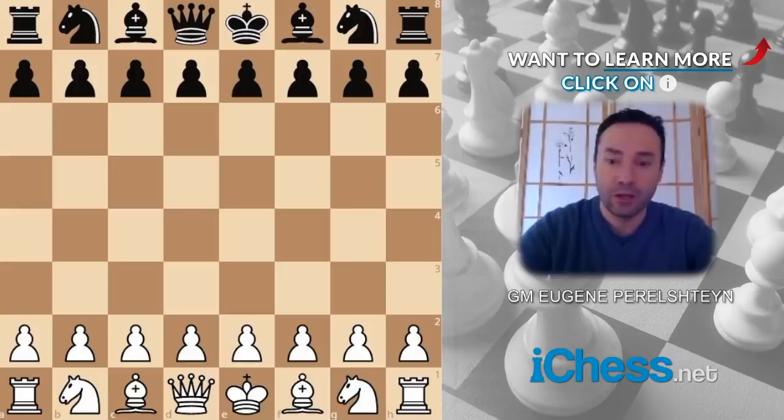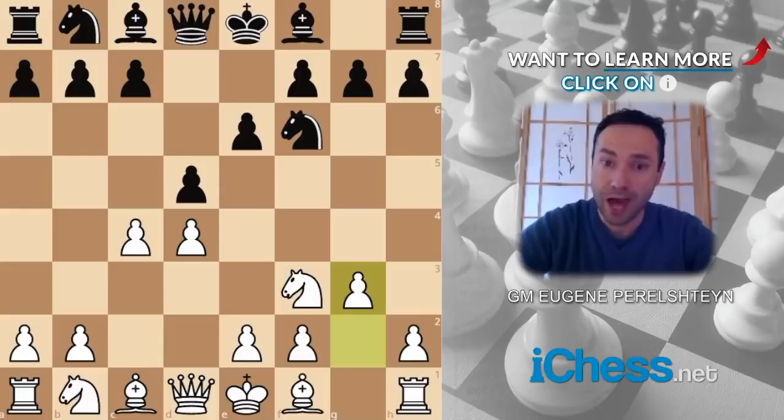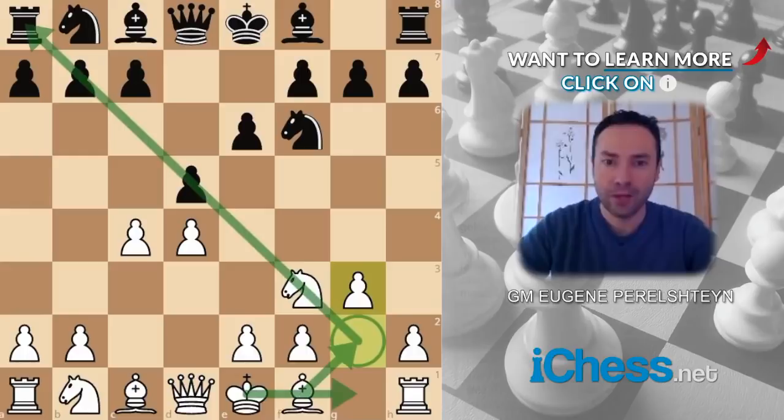After the moves d4, Nf6, c4, e6, Nf3, d5, g3 — this is the starting position of the Catalan opening. The idea is very simple. White delays the pressure on the center until the middle game. White is going to put the bishop on g2, castle, and this bishop on g2 will put tremendous pressure on the long diagonal. The counterpart on c8 is usually stuck there and it's very difficult to develop that bishop.